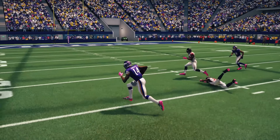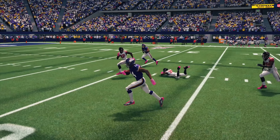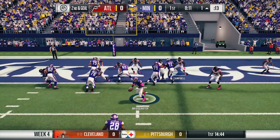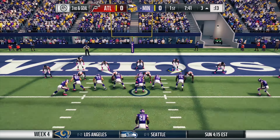Check this out in the replay — can someone please explain how Ricardo Allen doesn't make the tackle right here? Looking at it in slow motion, Ricardo Allen turns to make the tackle but then dives the opposite direction away from Diggs. I've never seen anything like that until this most recent tuning update. That was just a weird play.